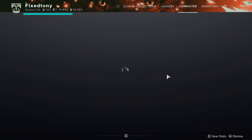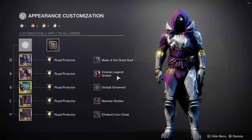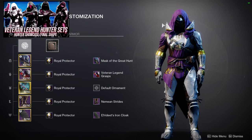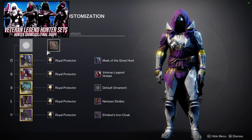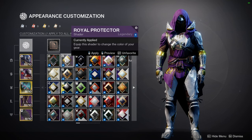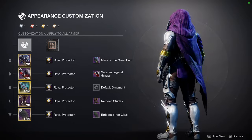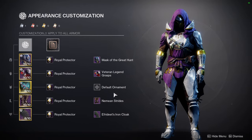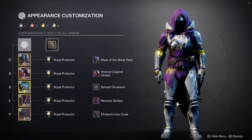I know people are going to ask, so this is a variation of a set that I made for the veteran legend stuff — I think the video is already up. It's a variation because I am switching out the boots, the helmet, and the shader as well. Royal Protectors is the shader I'm using — it's a dope shader. Mask of the Great Hunt, veteran legend grasps for the exotic, Gyrfalcon, New Mean Strides, and then the Iron Cloak. Overall I like this set.